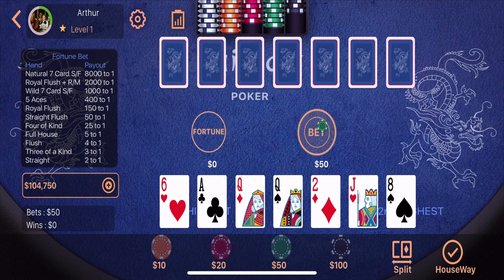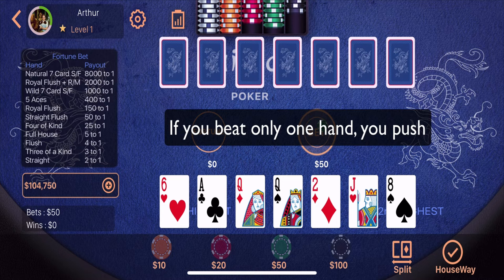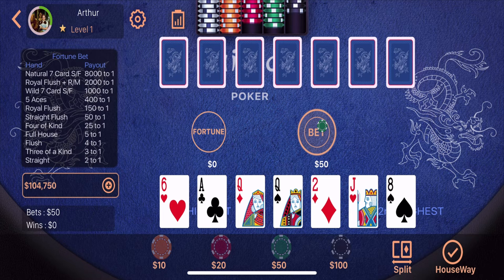But what usually happens most of the time is that you win one of the hands and you lose one of the hands to the dealer. In that case, you push and no money is exchanged. But now this is important: your two-card hand must not be higher than your five-card hand.